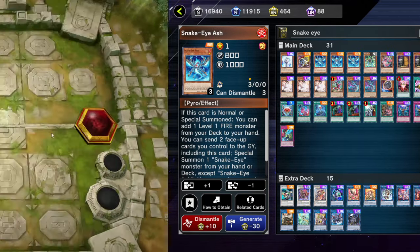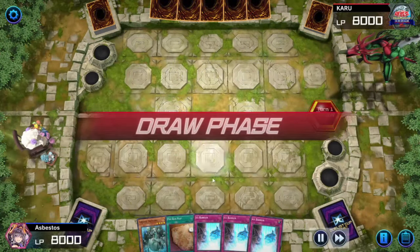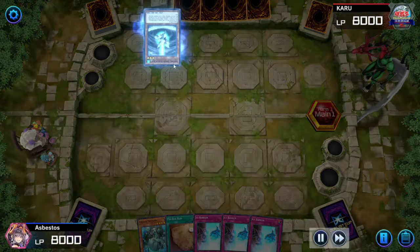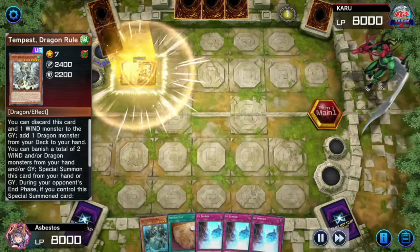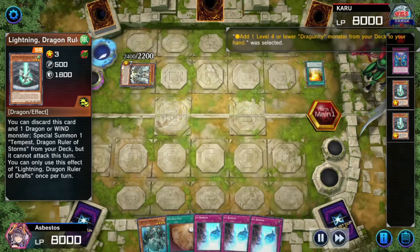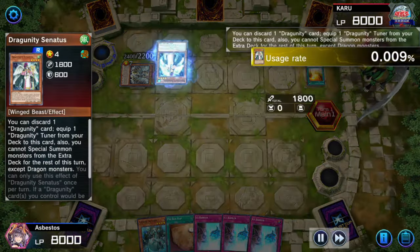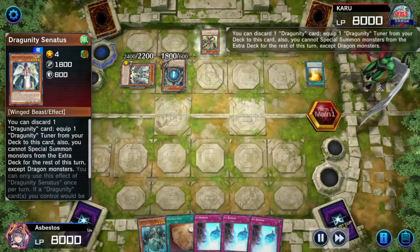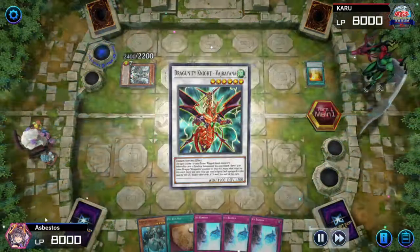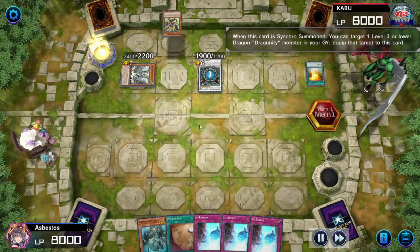Alright, on to the Sink or Swims. This duel was sent to me by someone who said they were drunk dueling — username Asbestos, Toxic Material. Opponent is playing Dragon Rulers — very spicy — with the Dragon Ravine, summoning Tempest from the deck by discarding the Baby Dragon Ruler, and adding a Dragoonity to hand. So we're getting a Dragoonity Dragon Rulers combo. Going second, and we are drunk.